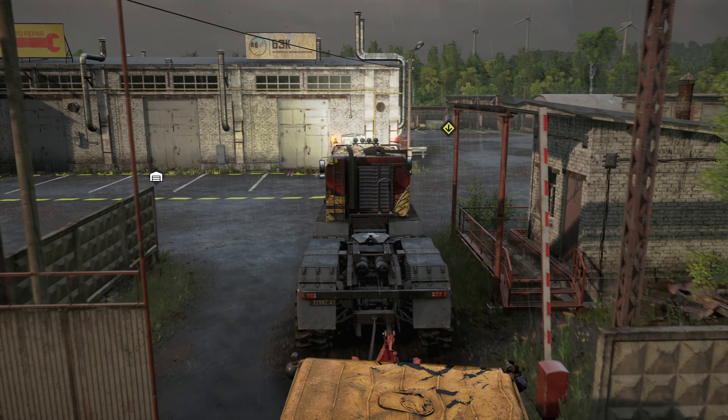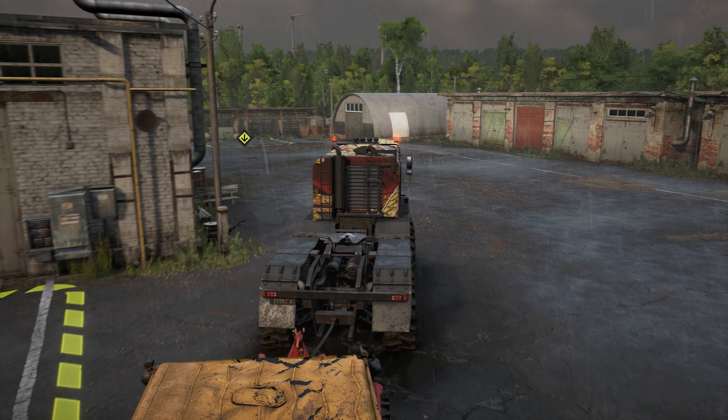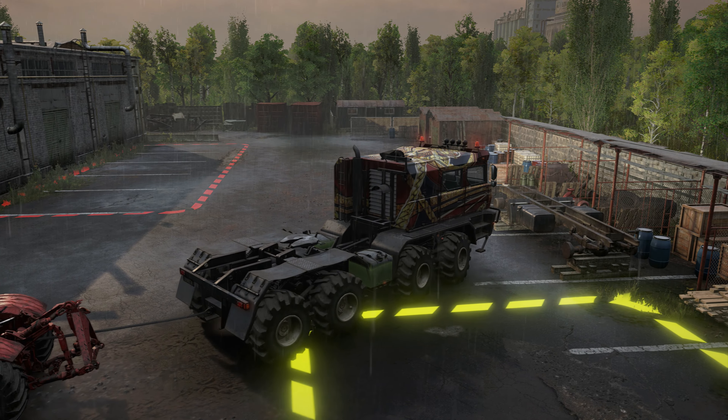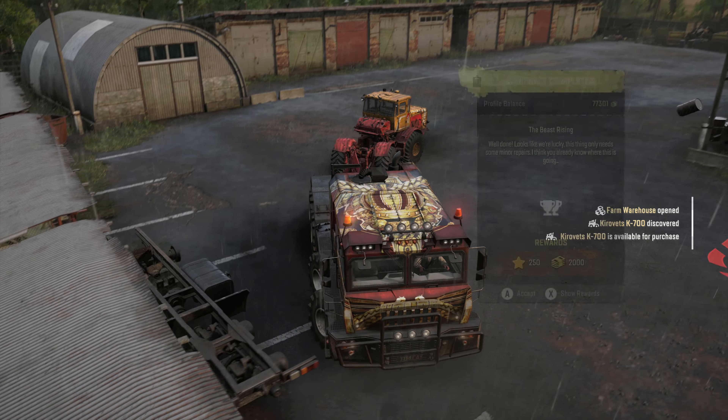Winch the K700 back to the garage area. There is a special yellow box towards the rear of the compound where you need to deliver it. Do so and the one you just rescued is yours for free. You can also now buy it in the truck store.